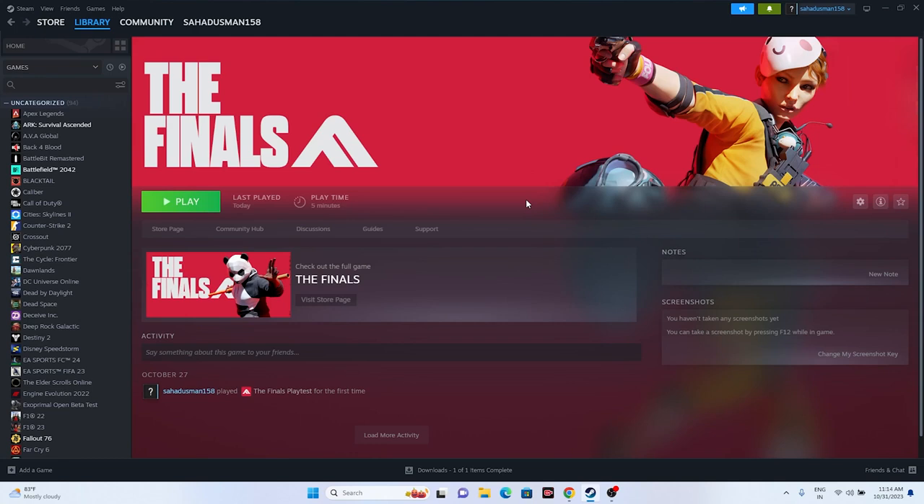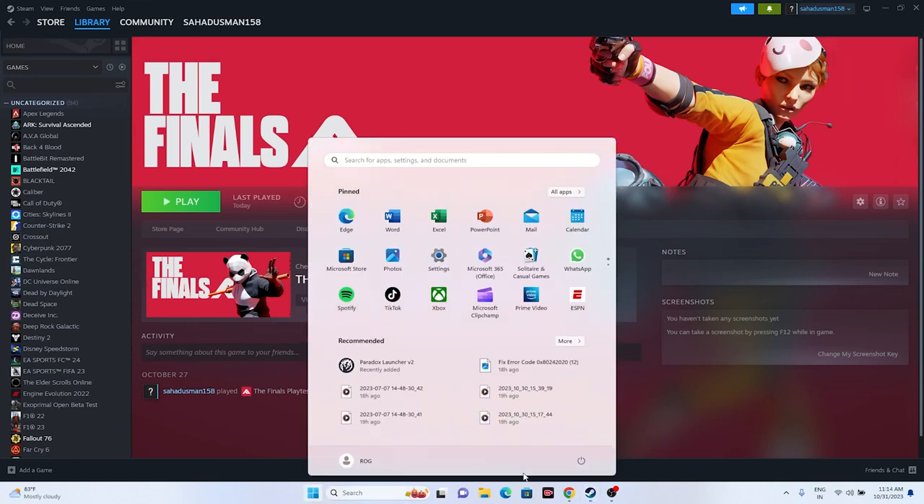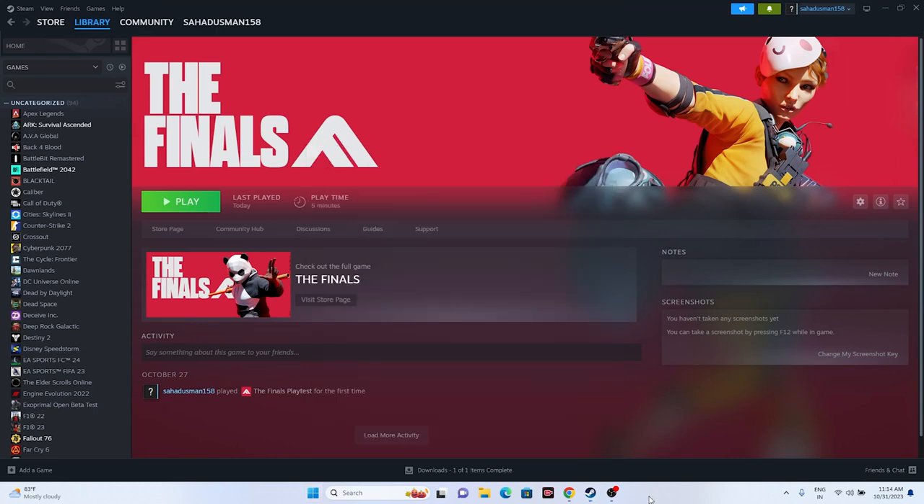The first one is all about doing a simple restart. Just go over here to the Start menu, click on the power icon, and go for a restart. Once the restart is done, just try launching the game and that should be working fine. This is the first and foremost step.